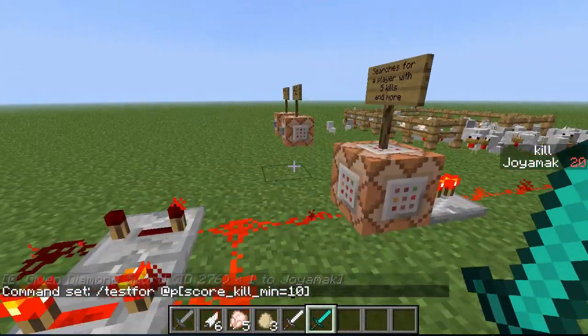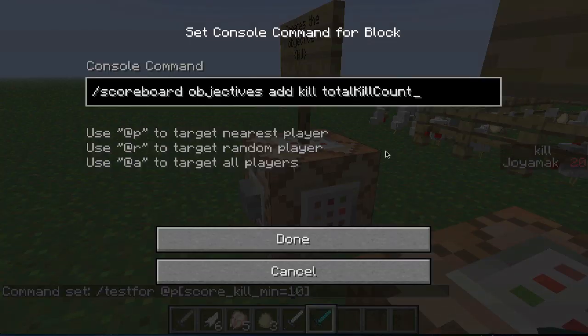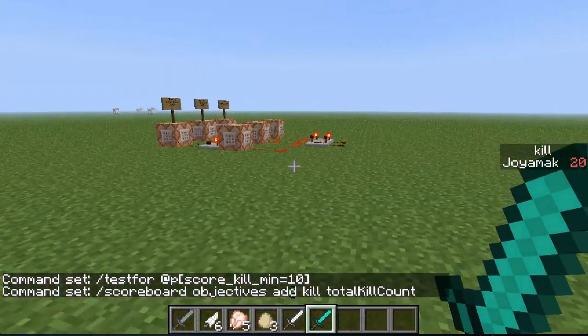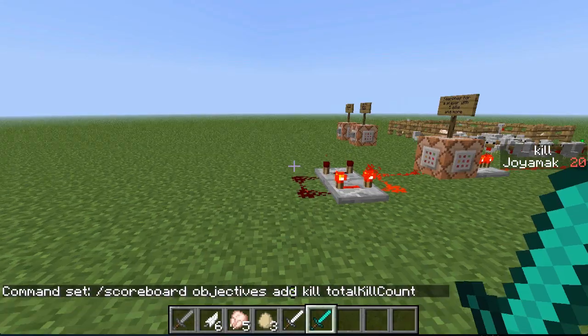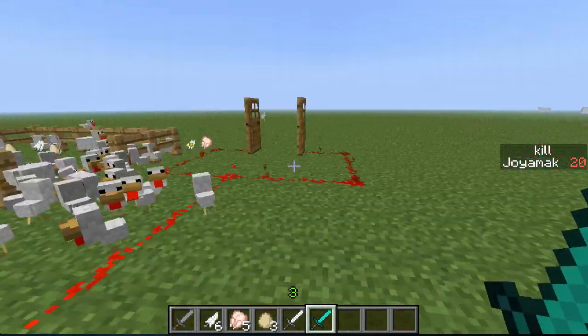You can always change the name of your objective and what kind of objective you want - instead of total kill count you can put in kill count or whatever you want. I'll also leave all the scoreboard commands you can use in the description below. That's pretty much it - thanks for watching, I hope I answered the question for the person who asked, and have a good day.